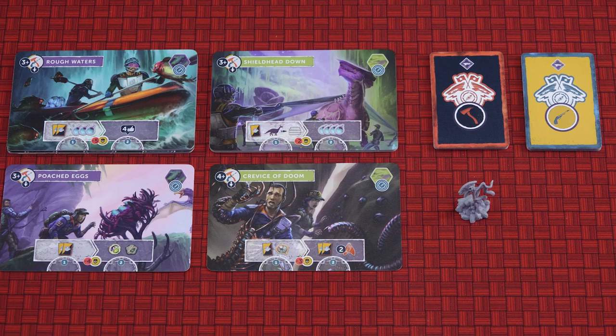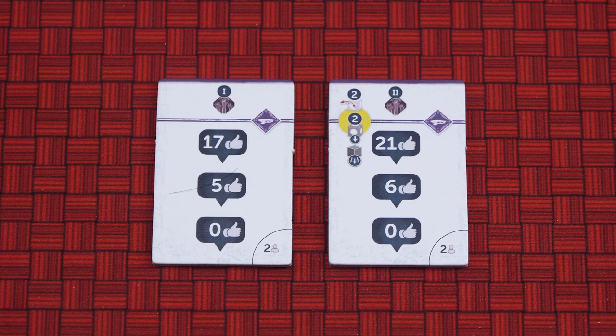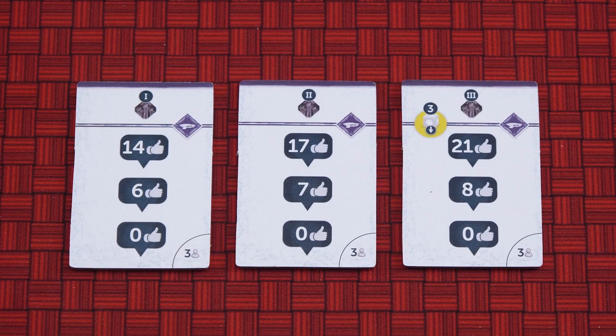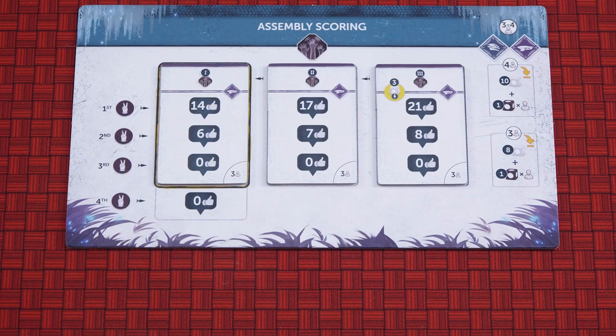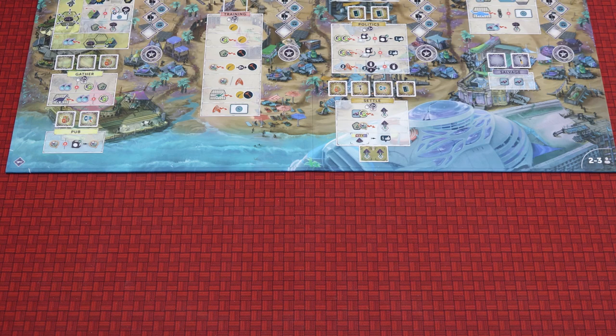Place the assembly board nearby. Use this side of the board when playing with two players, or this side when playing with three and four players. Take the assembly scoring tiles corresponding to the player count: these two tiles for a two-player game, these three tiles for a three-player game, and flip these tiles over for a four-player game. Place them on the spaces on the assembly board in order from left to right. Place the assembly reward tiles below the assembly board — there are five of them, one for each zone. Place four of the five officer tiles at random below the main board, one for each zone, and then the fifth officer next to the discovery zone.